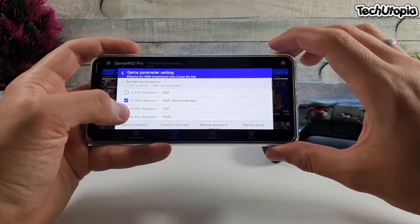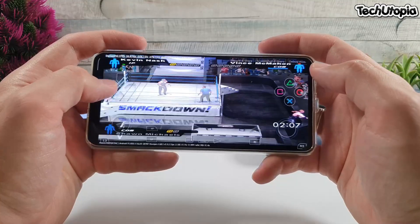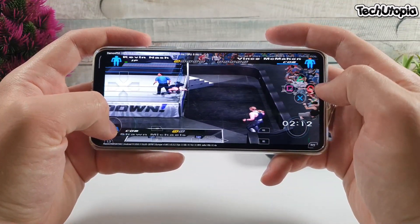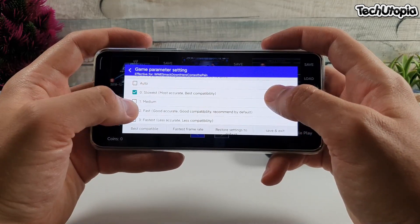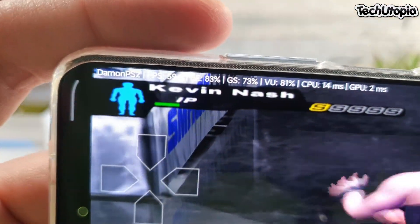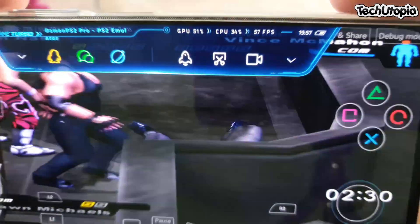Let's go with the next game — SmackDown: Here Comes the Pain — also testing at 4x resolution. With default settings on the Redmi K40, the speed is terrible — around 30 to 35 FPS, roughly 45 FPS, about a 50% decrease in speed. The same trick applies: go to best compatible settings and use the speed tweak tool — sometimes you use one, sometimes three. Check out the difference now. 4x resolution — check this frame rate. Awesome, seriously awesome.